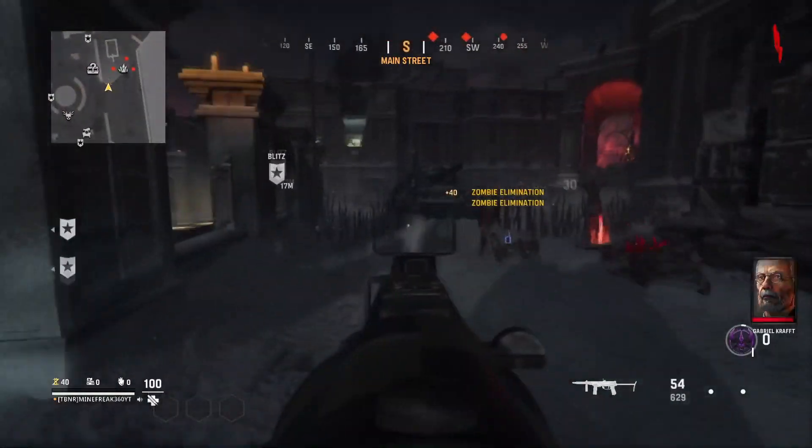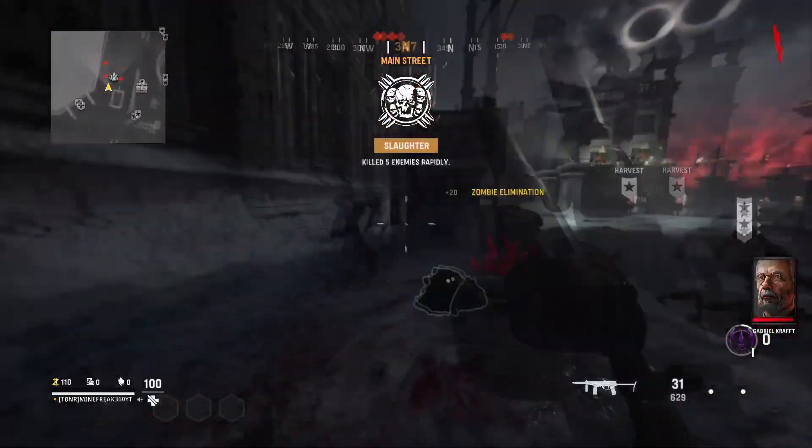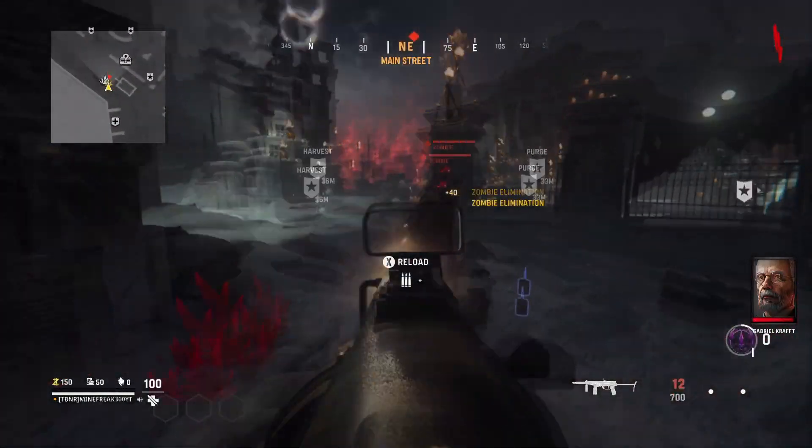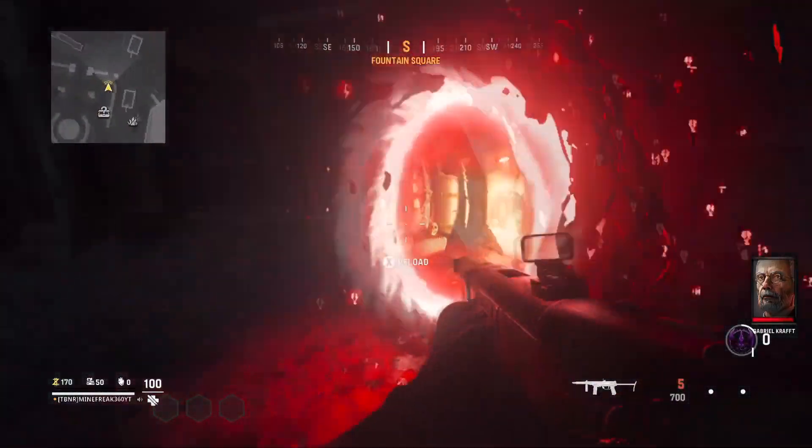Once you load into the game, you want to kill all the zombies in the spawn area — about six to ten spawn. Just kill them however you want, and then once you do that, go over to the portal blitz.